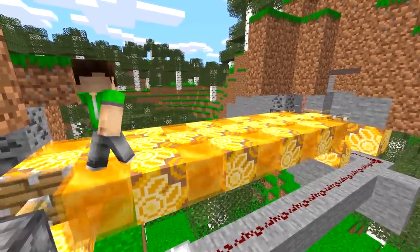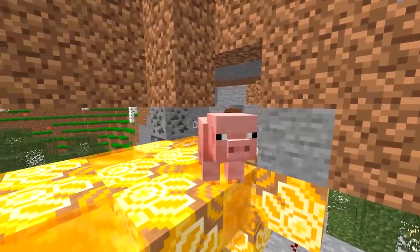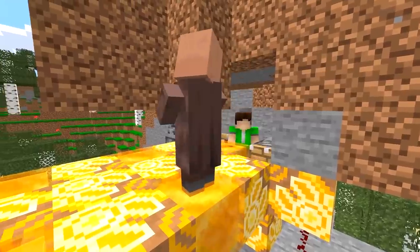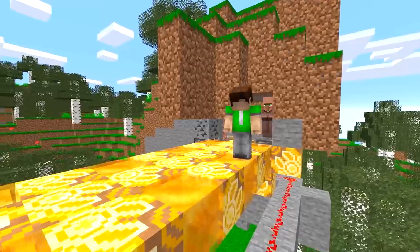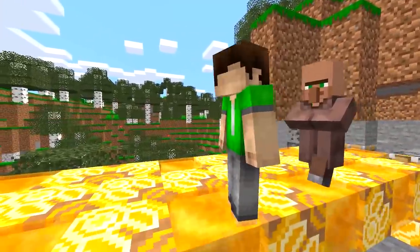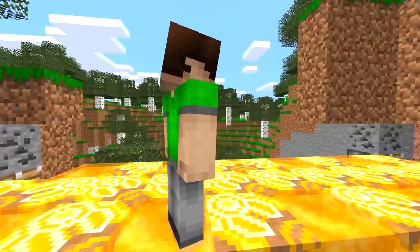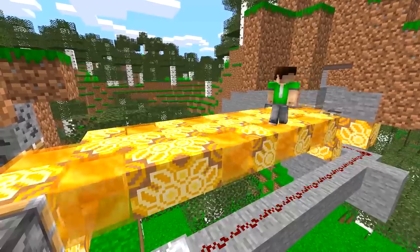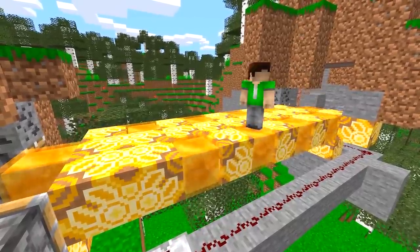Conveyor belts like these can be any length, provided they keep their square or rectangle shape. Not only can they transport you without needing to press a button, they can ensure that your farm animals can be moved from one farm to another whenever you decide to move houses. Perhaps this may even come in handy when trading with villagers.